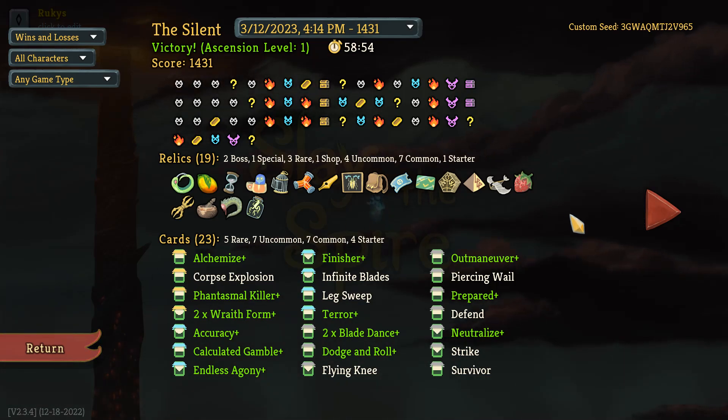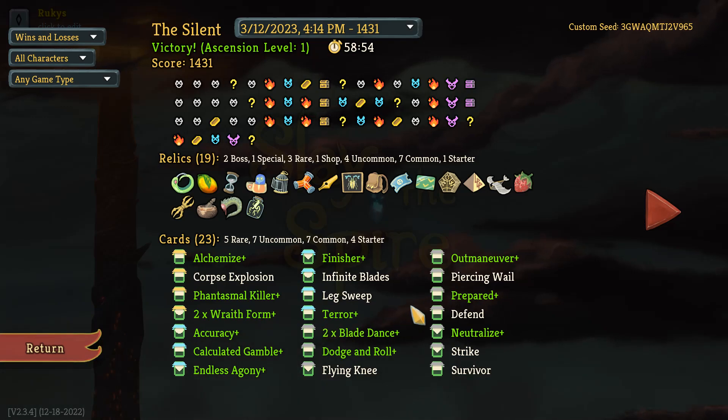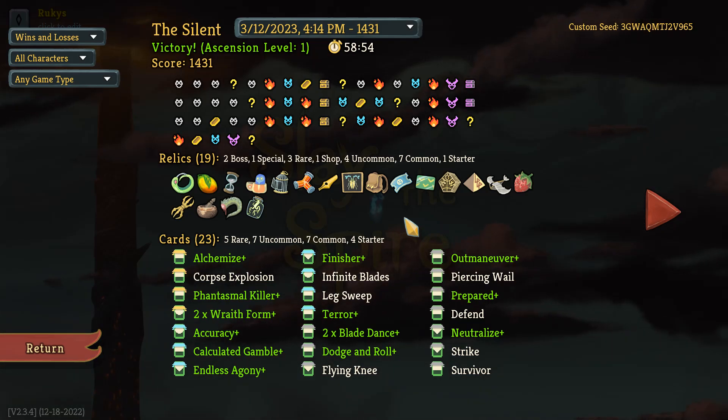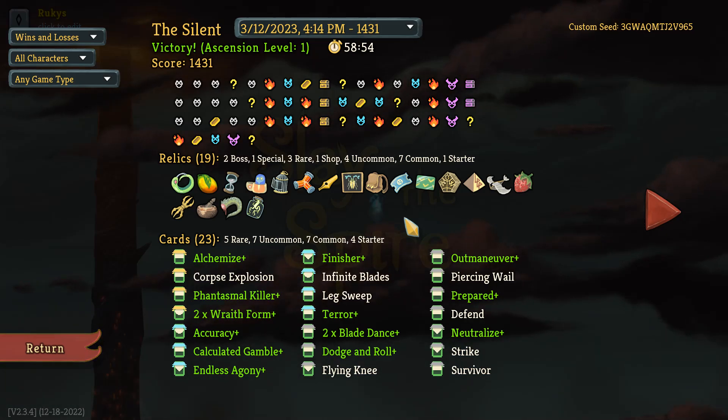At its core, this is a Shiv deck. I've got Phantasmal Killer, I've got my Accuracy, and I've got Blade Dance. I've got the Terror in there too — yeah, Terror's right there. So this is a Shiv deck, not a Wraith Form deck. But there are a couple of cards and relics worth talking about specifically in the context of Wraith Form.